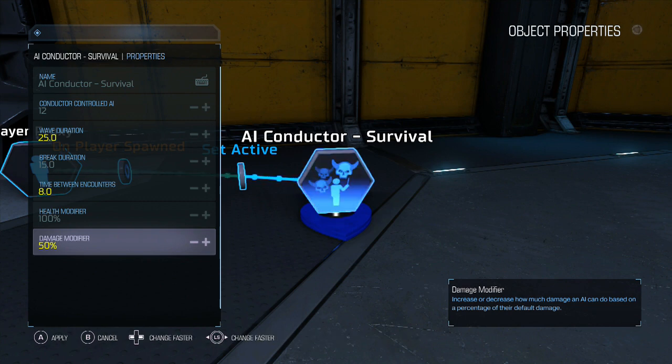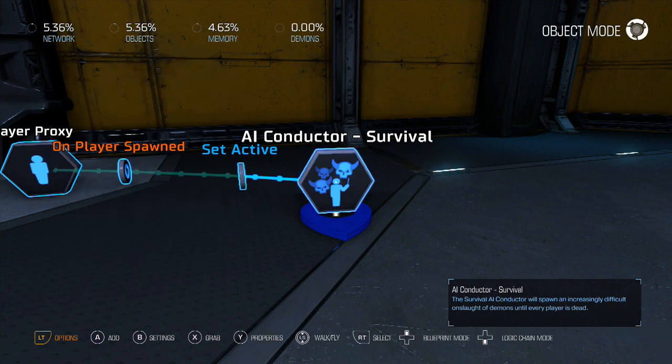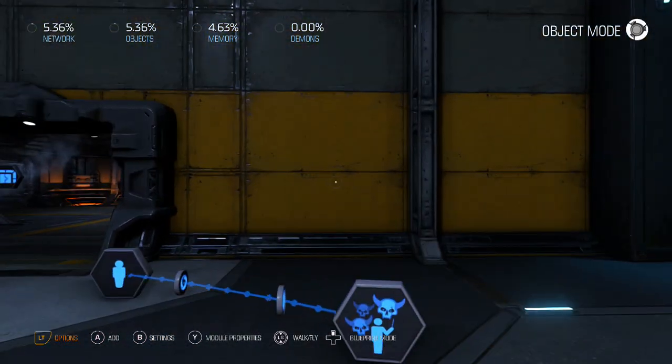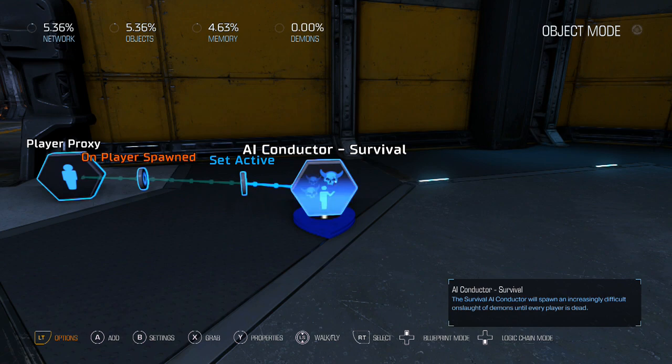We can't set variables on the enemies directly through the conductor, which is unfortunate, but we can add variables to buffs for the enemies to make them grow stronger over time. That's how we can make our conductor a little more our own.